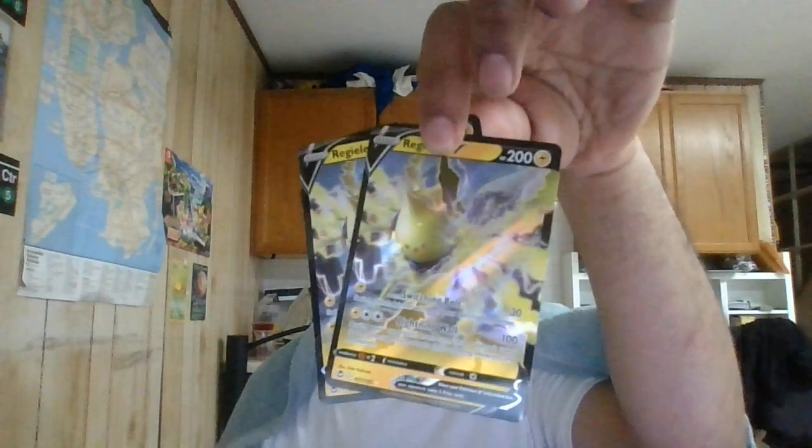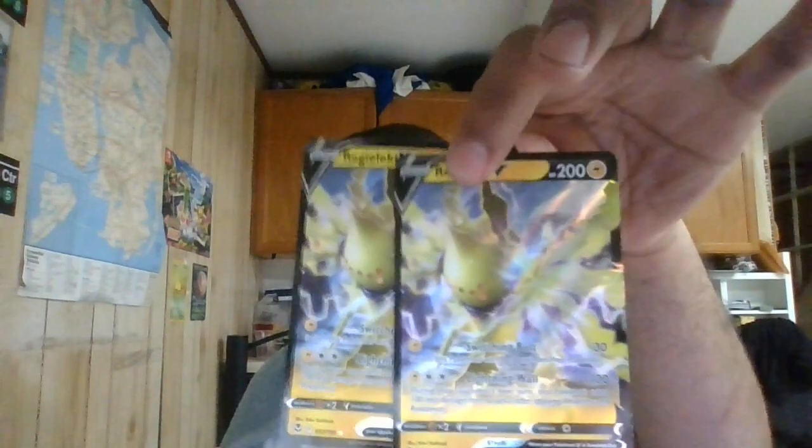Let me show the Regidrago V. You get two of these as well. It's 200 HP — a Lightning-type basic V Pokemon from Crown Zenith. Lightning energy gives it Steady Damage on your bench. Its Lightning Wall attack costs double Lightning and does 100. This Pokemon takes 100 less damage from attacks, so it's a very good wall. It gives Regidrago effectively more than 300 HP, so it can be really hard to one-shot.